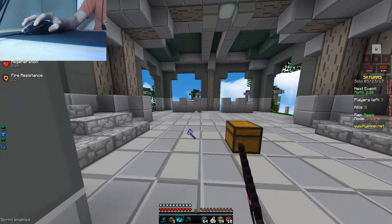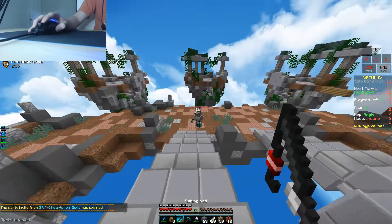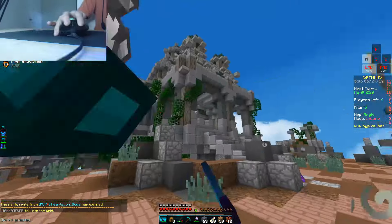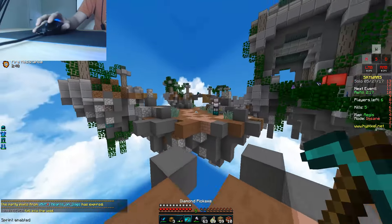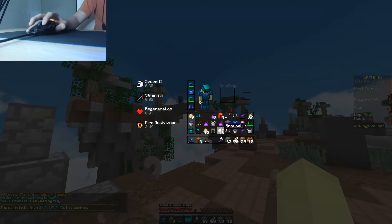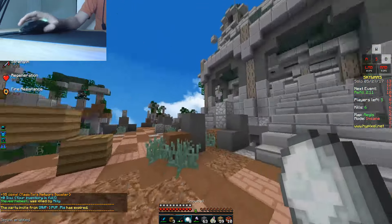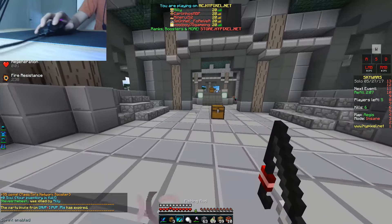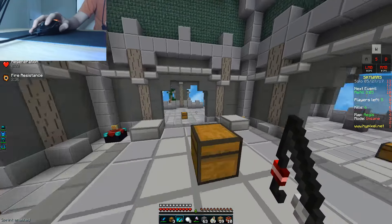Let's kill this dude right here. We're probably going to win this game — this could be a really good game. That guy just fell into the void. I hate this game. Oh my goodness. You're lagging really bad. People are dumb, man — why are you just standing on the edge like that? Well, we got him there I think. This could be a high kill game. Wait, where'd he go? Oh there he goes.